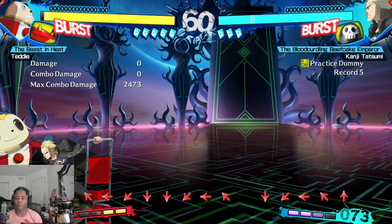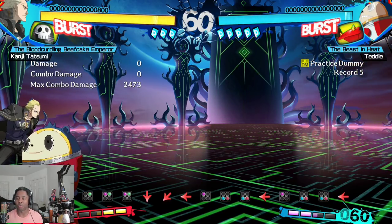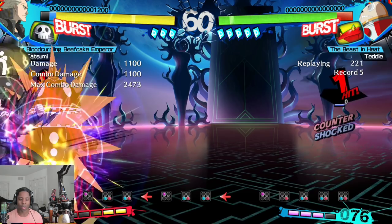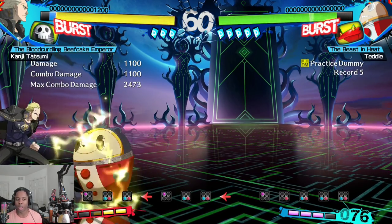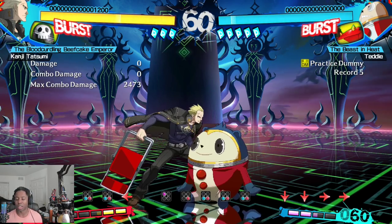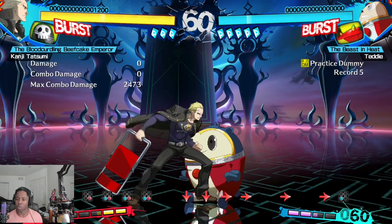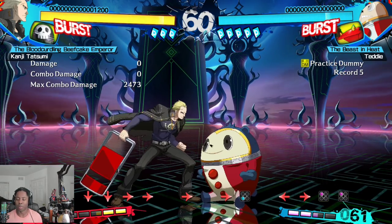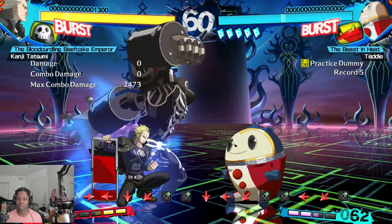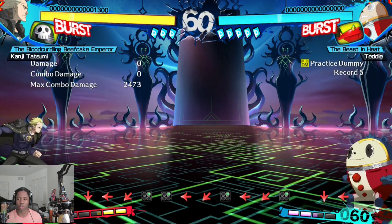After you jump there are four frames where the character doesn't look like they're jumping, and then an additional five frames where you can't block, which really helps with his pressure setups. His DP is also really hard to safe jump, so people will need another way to cover that option compared to other DPs. His strike-throw mix-up setups are very fast and hard to react to. Standout normals include his 5B standing B and the second hit of his auto combo. He also has a vacuum move that pulls the opponent in to re-establish the strike-throw game.